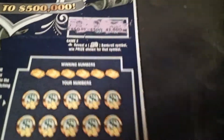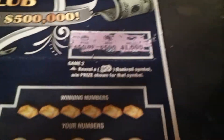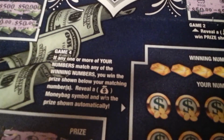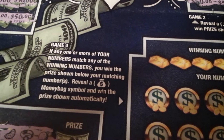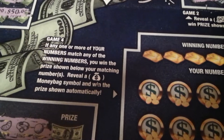Let's go over here to this one. Winning numbers — match your numbers. If any of your numbers match any of the winning numbers, you win the prize shown below your matching numbers. Reveal a money bag symbol and win the prize shown automatically. Let's see what the winning numbers are.